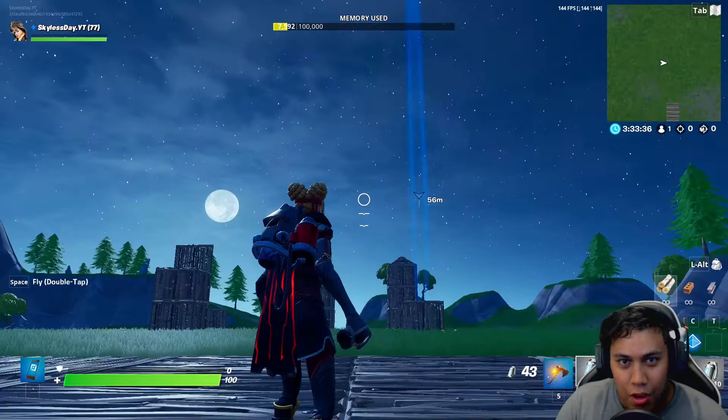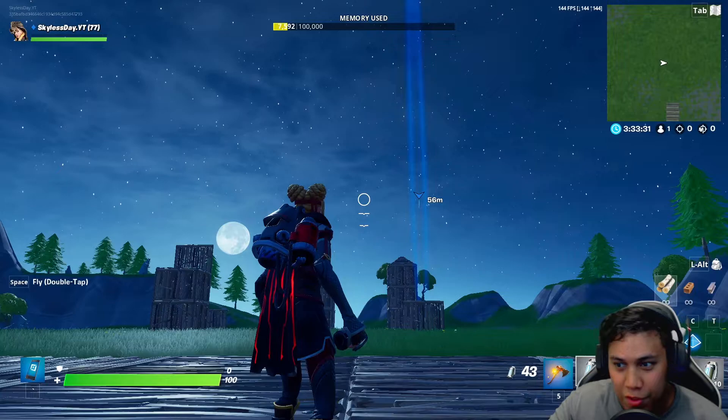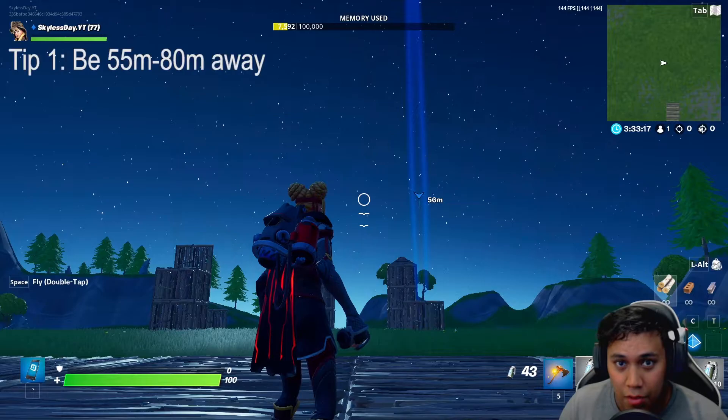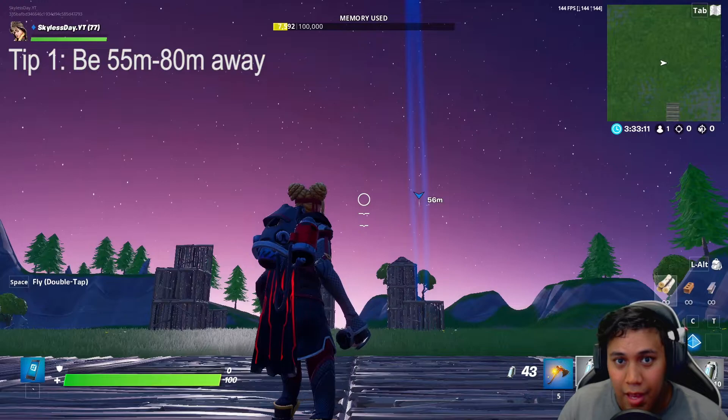I know you're most likely not going to have this chart with you when you're playing a game, and you probably won't remember all these percentages. So just keep two things in mind: first, make sure you're within 80 meters of your structure; second, always throw your grenade at 80 to 90% of an angle. These two tips will greatly increase your chances of hitting your target.